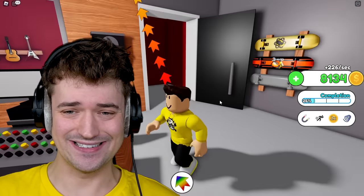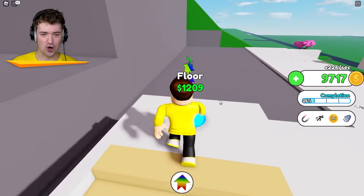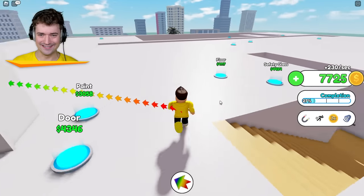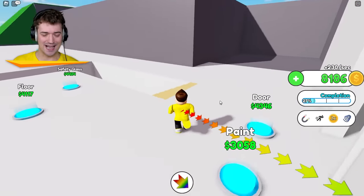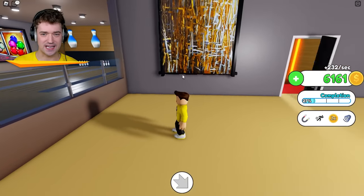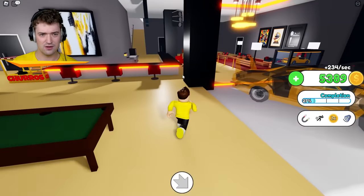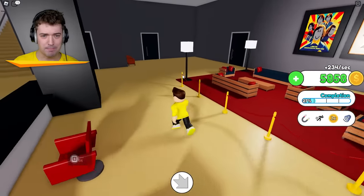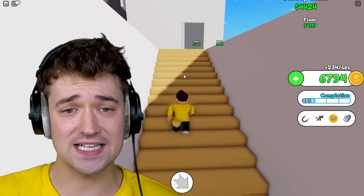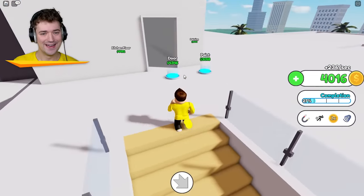That sounds good — look at that! We got an upstairs! Of course we do — we're rich! There are so many buttons. We're not even finished down here actually — gotta finish down here first. Missing a painting here. Lights here — okay, I don't see any more buttons right now, but we might discover some later. Now we can actually move upstairs. I'll get some safety glass so we don't fall.